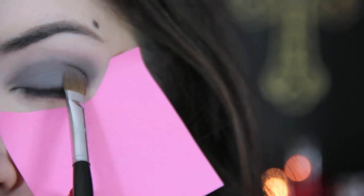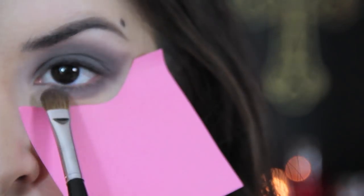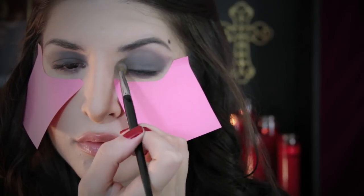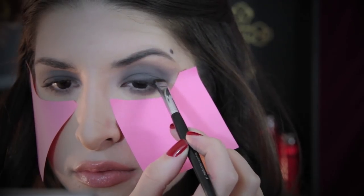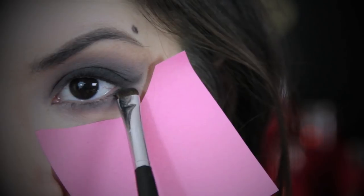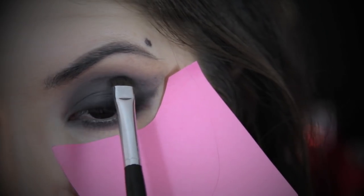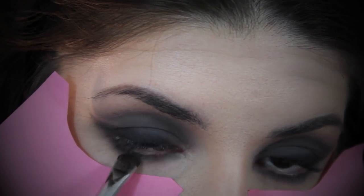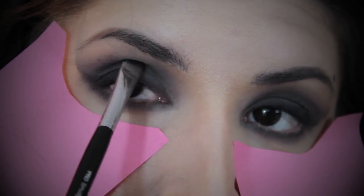Layer on and blend a grey eyeshadow all over your lids and wing out the outer corners. Blend along your lower lash line too to help balance out the eye look. Use a clean fluffy eyeshadow brush to blend out any harsh lines — you can even add a light eyeshadow to it if you need some extra help. I'm using an eyeliner smudger brush dipped in black eyeshadow to line around the eyes, winging out the ends and getting in around the inner corners too. I'm also using a little bit more of that black eyeshadow with the same smudger brush right in the crease of the eye for some shape.